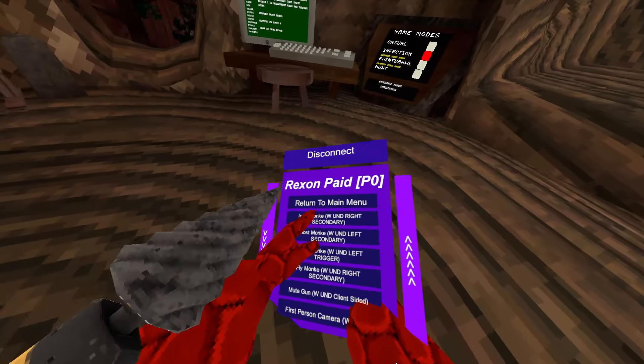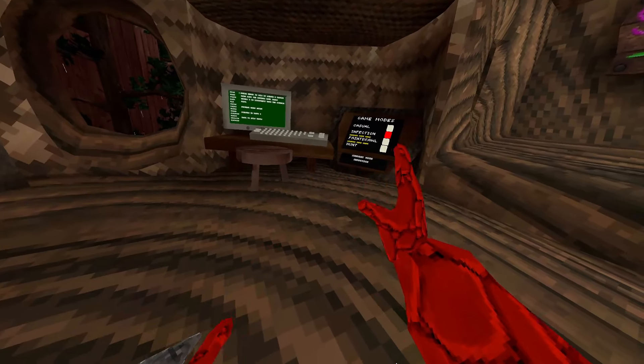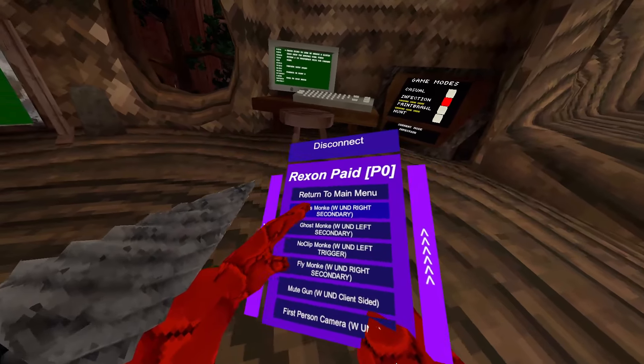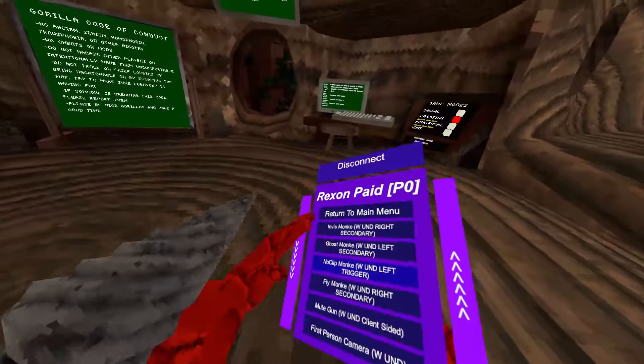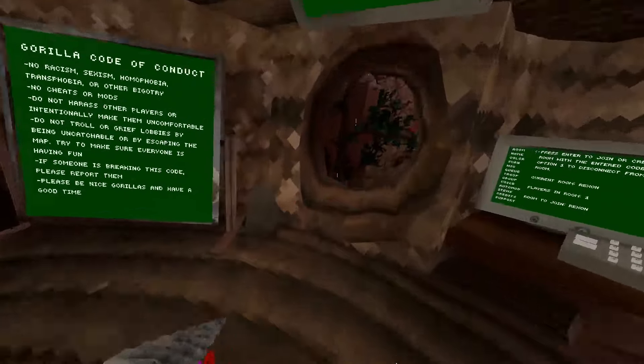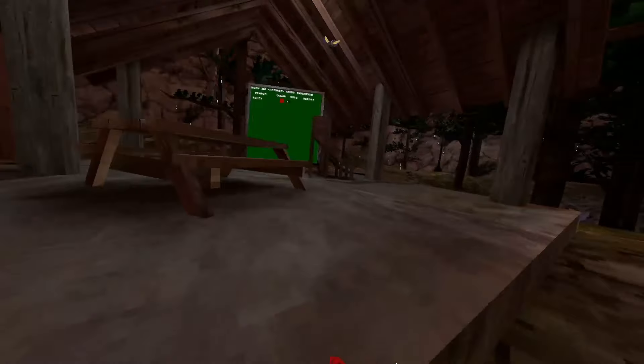Rig mods: invis monkey is right secondary — the upper right thumb button — it makes you invisible. Ghost monkey is left secondary, you go ghost. No clip monkey is left trigger, you can go through stuff. Fly monkey is right secondary, just like a fly monkey.